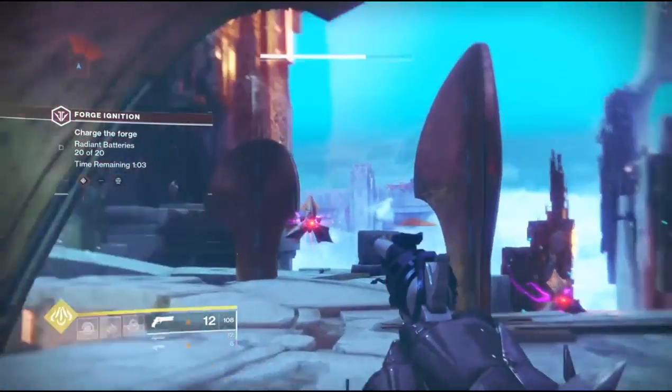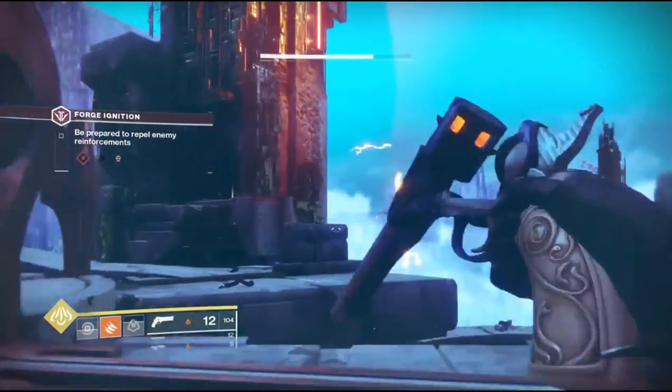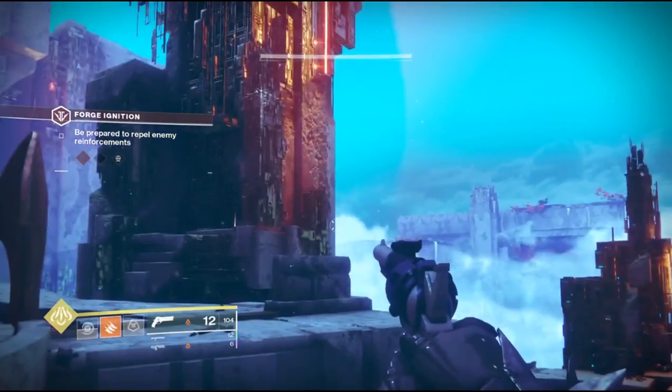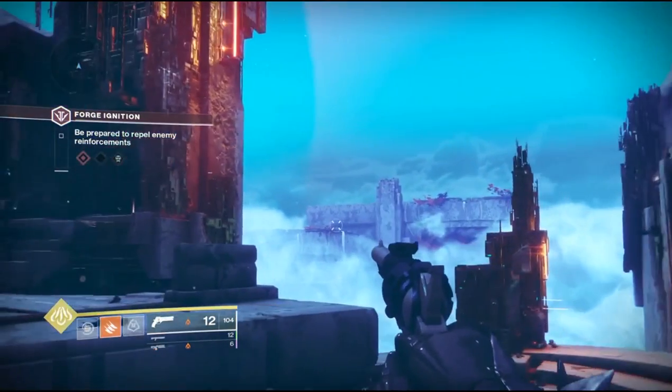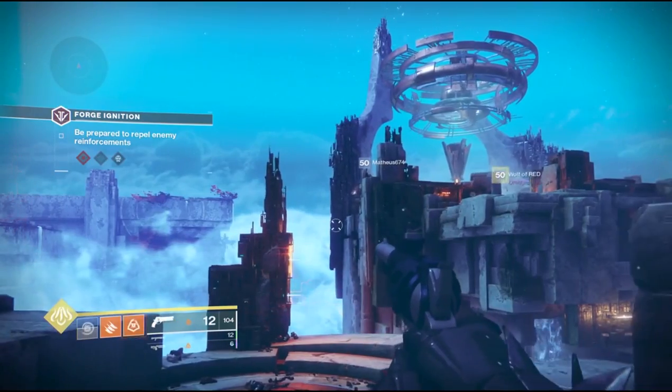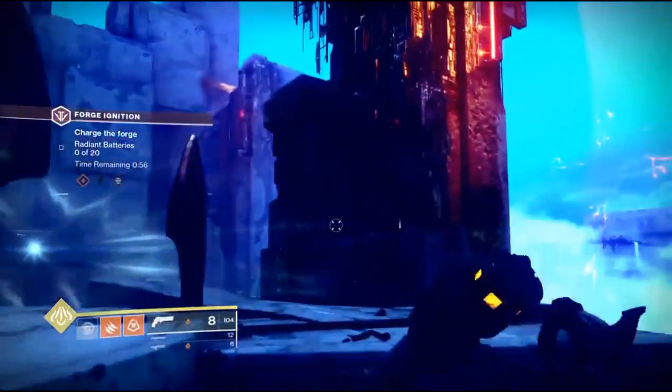There is one of these keys in each forge, and the way to get them is: between the first and second round, two shield drones are going to pop up somewhere around the map. You have to shoot those shield drones down, and then once you do, upon completing the forge you will get the actual key from a chest.